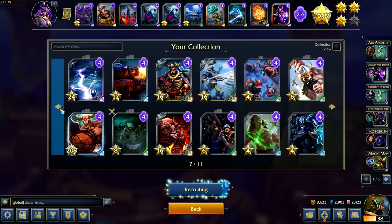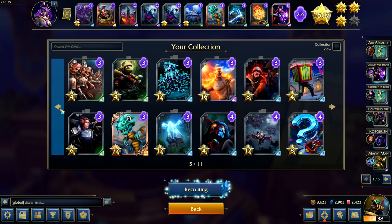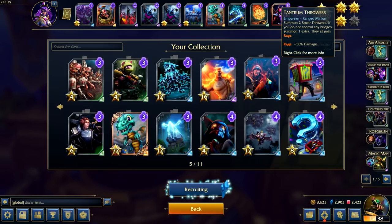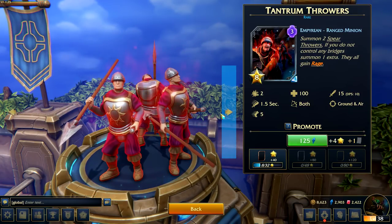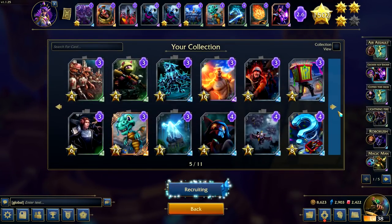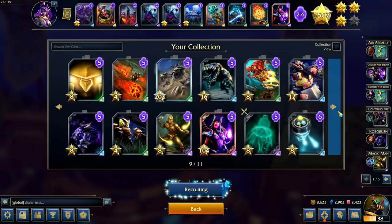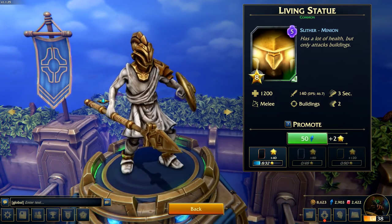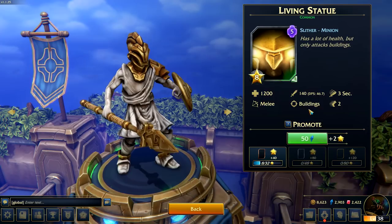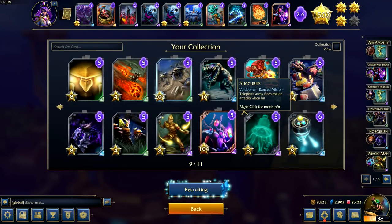We all play cards differently, and sometimes you just intuitively understand the mechanics of a card better than others and can get more value out of it. There are also a lot of cards that act differently, so you have to figure out which cards are necessary for your deck and which ones you need to work around. Pay attention to how cards hit ground units, flyers, and in some cases even buildings, and know how they work when putting your deck together.